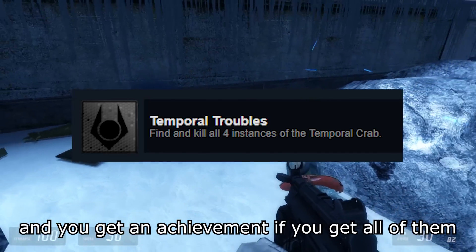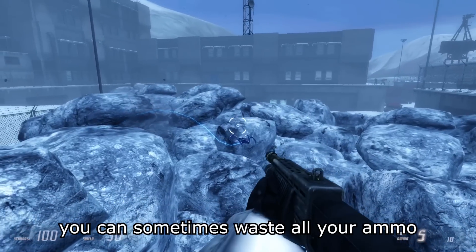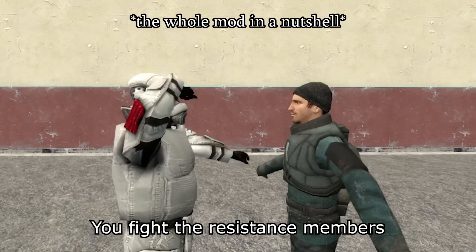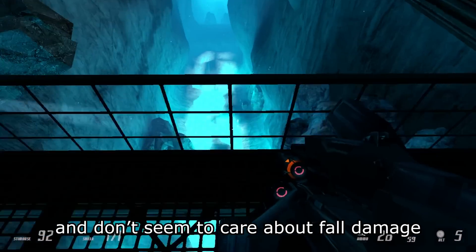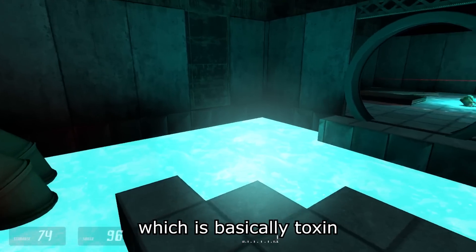These things suck. There's only 4 in the whole game, and you get an achievement if you get all of them, but they for real suck. You can sometimes waste all your ammo trying to get just one of these. Since you're a Combine, you fight the Resistance members throughout the whole game. But now we introduce rebels with jetpacks — this is great. These guys jump around everywhere, even off of cliffs, and don't seem to care about fall damage. Later in the game you'll see this blue stuff, which is basically toxin so don't touch it.